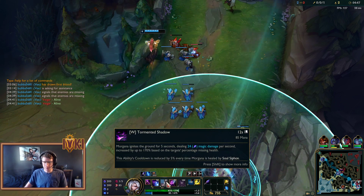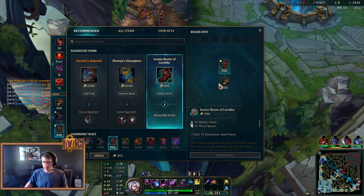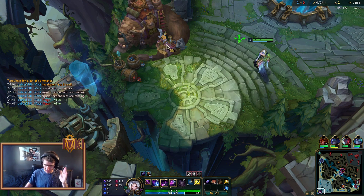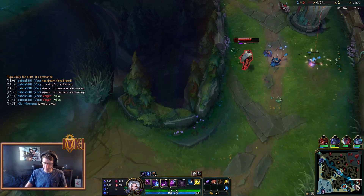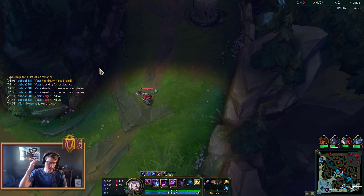Alright, remember — W-Max. W-Max. Sometimes I just instinctively build how I normally build. Almost put another point into Q, but it's W-Max. W-Max. One big poke — our Ws are going to be burning for ridiculous amounts of damage. Because we're going to go Sorc's Shoes, Liandry's, and then Demonic Embrace.